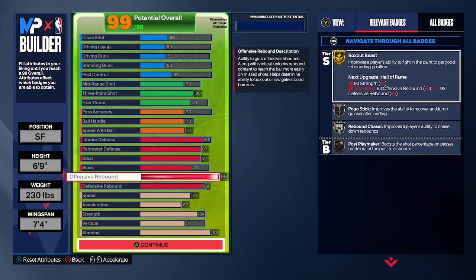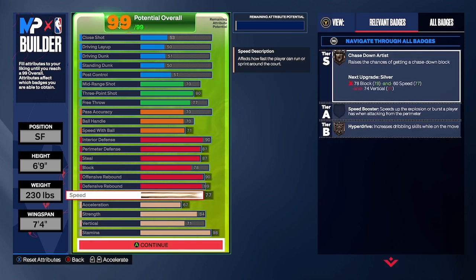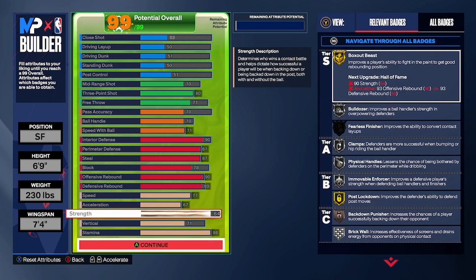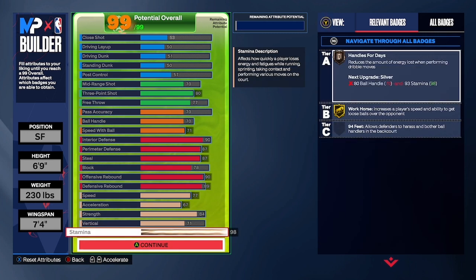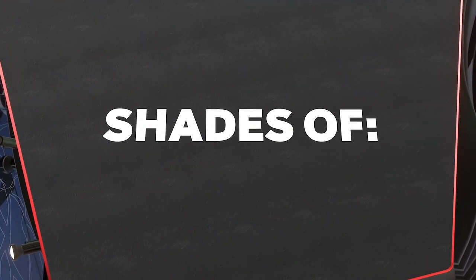We got box out beast on gold, pogo stick on silver, rebound chase on silver, and post playmaker on bronze. You want to make your speed at 77, acceleration 67, strength at 84 — I had to make that high — vertical at 71, and stamina at 98.